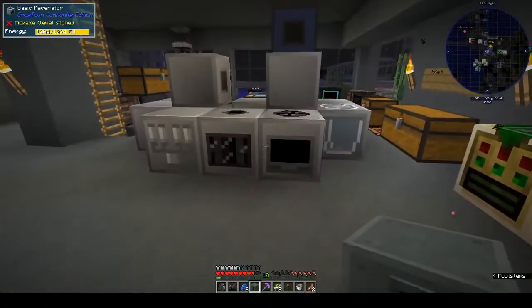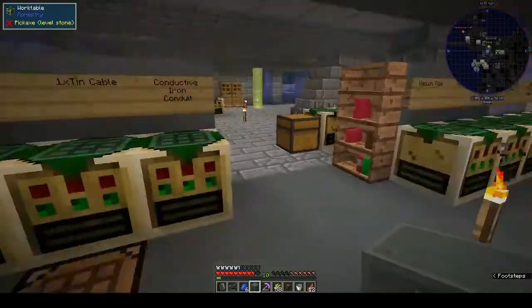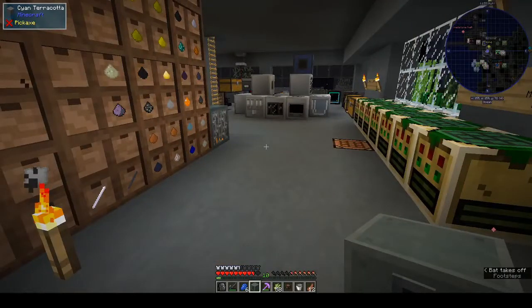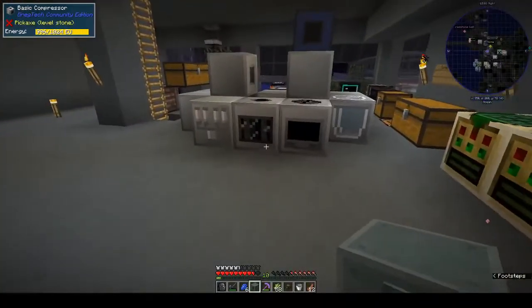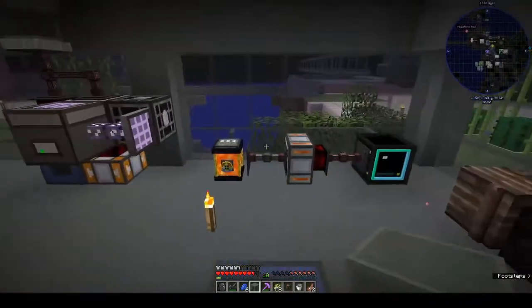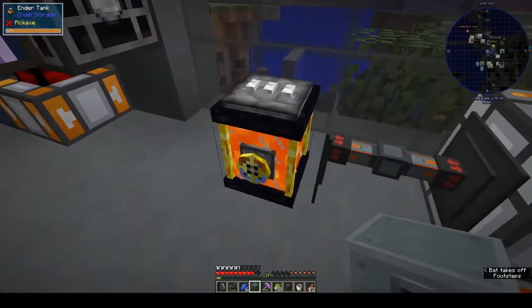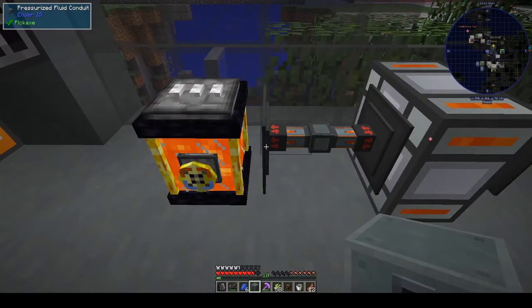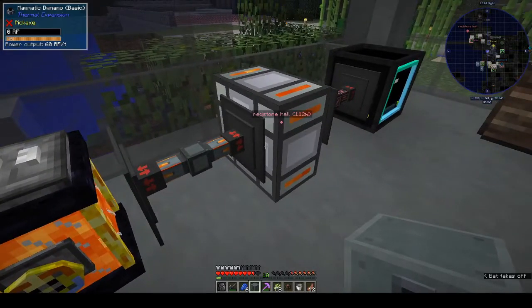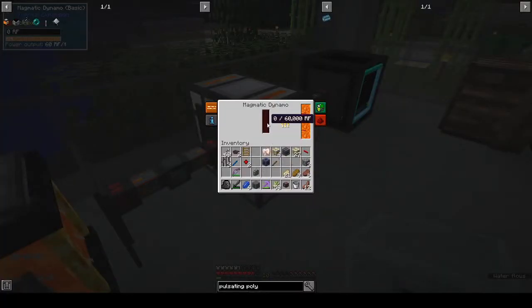Hi, this is Shane and welcome back to another episode of OmniFactory. In the last episode I ragequit because the magma crucible was doing my head in, but I went back in and got it set up. We have our endotank here pulling magma into the magmatic dynamo.